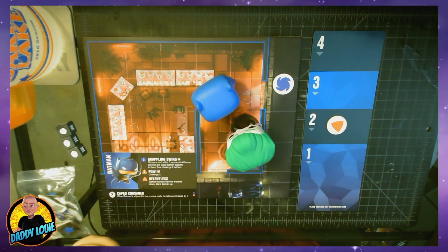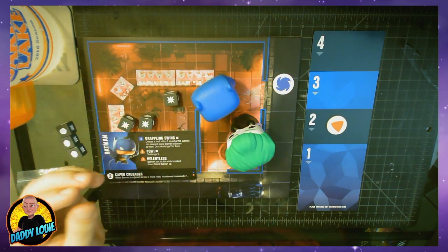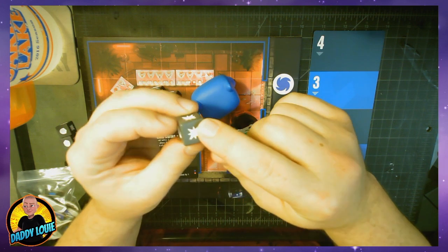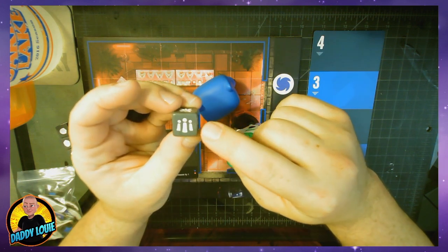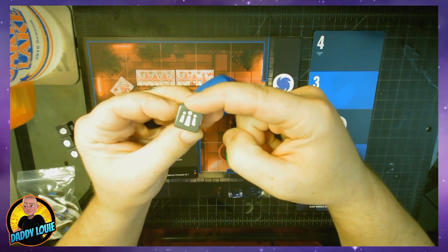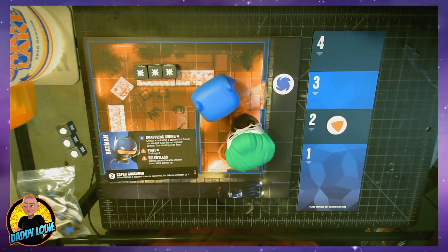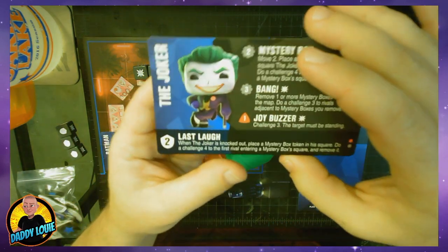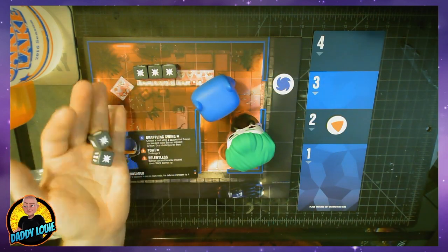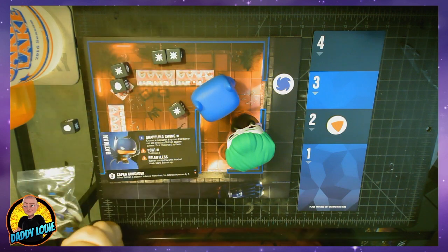All combat in this game is called a challenge. That was a challenge three, so I roll three dice and I'm looking for successes. On the d6s there are hits, blocks, and criticals. Criticals count as three successes either while defending or attacking. We got three hits there. Now we look at Joker's card to see his defense — he has two, so he rolls two challenge dice. He got one block, so he would take two damage.